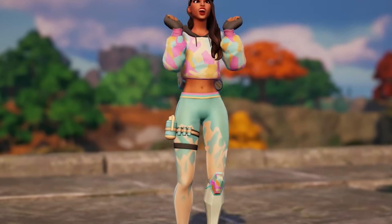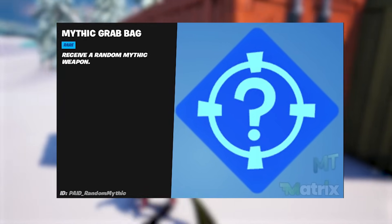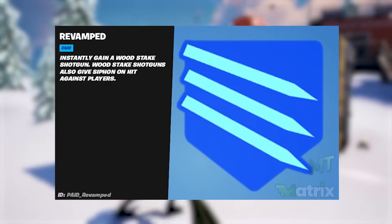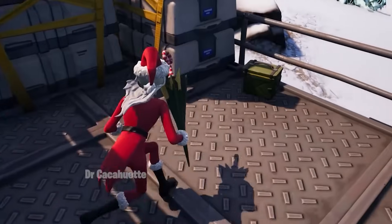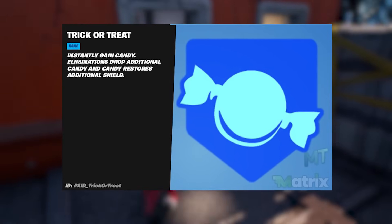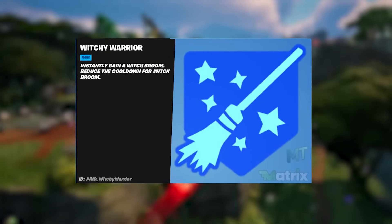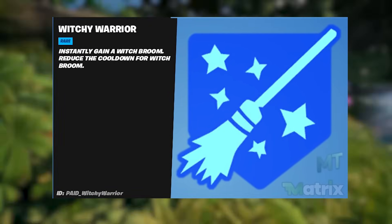This week's content update brings the Mythic Grab Bag Augment, which gives you a new random mythic weapon alongside Revamped, instantly granting a Woodstake Shotgun. The Woodstake Shotgun also gives siphon on hit against players. The new Trick or Treat Augment instantly gains candy, eliminations drop additional candy, and candy restores additional shield. There's also a new Witchy Warrior Augment that instantly gives you a Witch's Broom and reduces the time before the broom is reactivated.